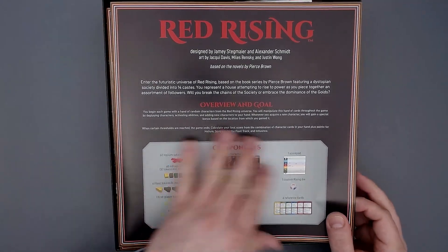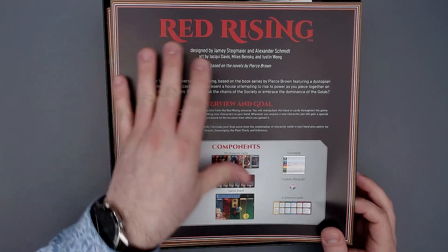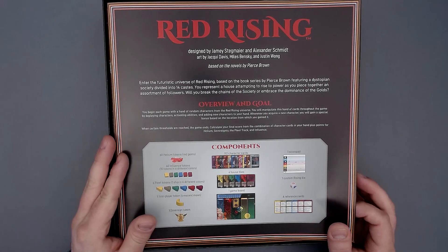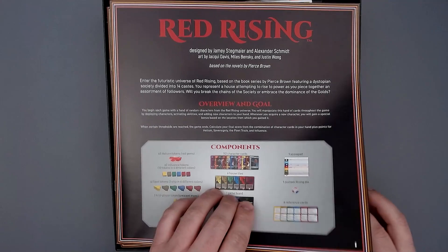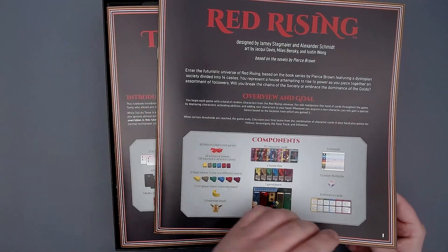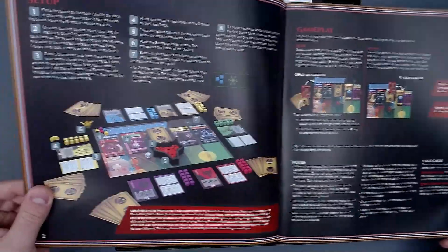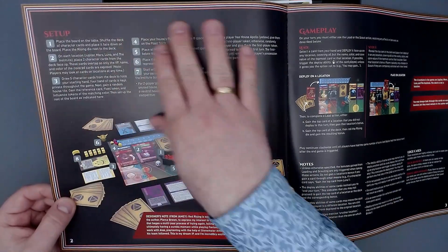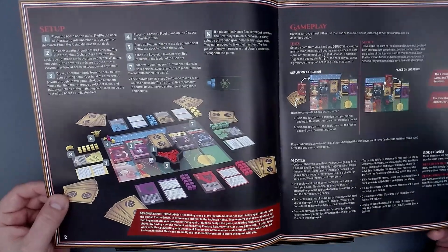So we have overview and goal, and the components. This is actually based on a book series, which I have not read. I might have to read it at some point because I like reading anyway — I just can't find the time to read a whole lot anymore. And here we have the setup, which I just love — you see the entire setup here and then everything is labeled with numbers, so we know exactly what to do. That is wonderful.